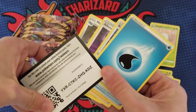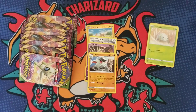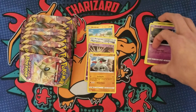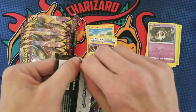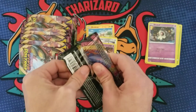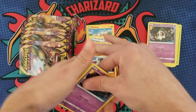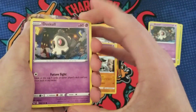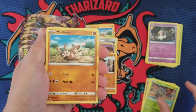I need to do my research. Whenever a new set comes out there are always playable trainer cards that are worth something. I need to find out which ones are playable and have a little bit of value so I don't just stick them in bulk and sell them off for 3.5 cents a card, because they're probably worth more than that.